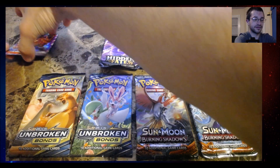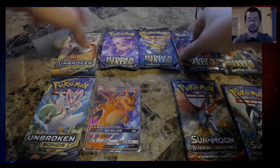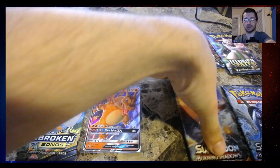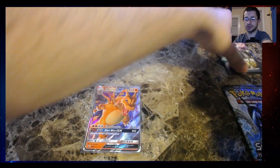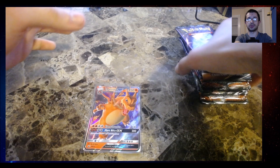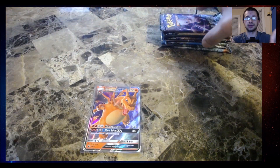I'm going to sleeve the Charizard. The order I'm going to open these: Hidden Fates, Unbroken Bonds, Hidden Fates, Burning Shadows, Hidden Fates, Unbroken Bonds, Hidden Fates, Burning Shadows. This is the order in which I'm going to do these. Okay, so let's go.